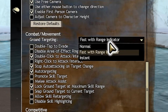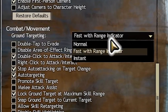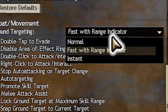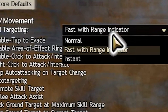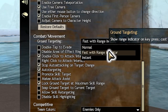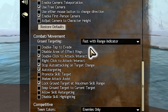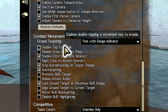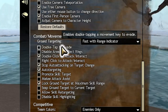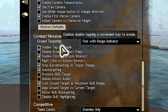Combat and movement is another important category as it affects the way you fight in game. Fast with range indicator is the recommended selection for new players. Normal can perform relatively slow, and fast can cause some skills to be extremely inaccurate, especially if you aren't completely familiar with the game. Disable double tap to evade. I can't tell you how many times I've wasted a dodge or rolled off of a platform during jump puzzles because I accidentally double tapped a movement key. Just disable it to save yourself some stress.